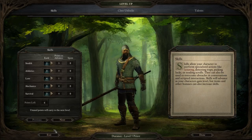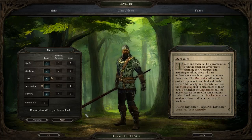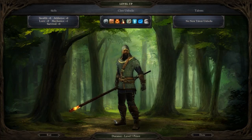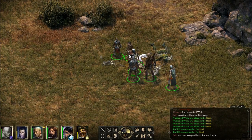Durance. Now we want Mechanics, definitely — four points. I'm going to save the other two points for the next Mechanics upgrade. No new talents, no new stuff. He can now unlock harder things. If he wanted to, he can head back to Raedric's Fortress and get to the Armory and see what's in there.